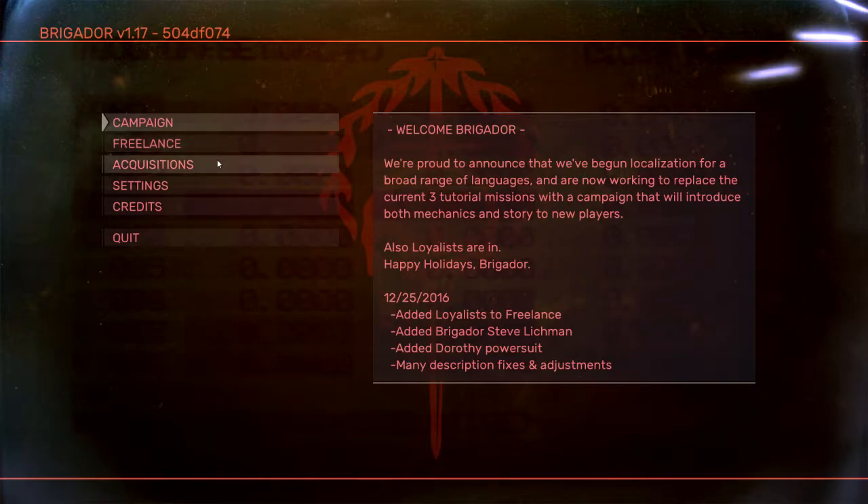The acquisitions system is set up to support that transition. You get cash from playing the campaign, and once you have enough cash you can go into acquisitions. Once you have enough acquisitions, you can use those in freelance mode. Let's take a look at the acquisitions first to show you the different units, weapons, and pilots in the game.